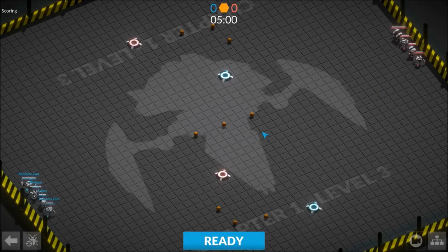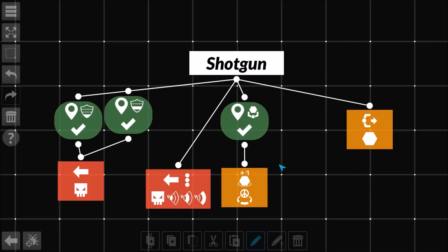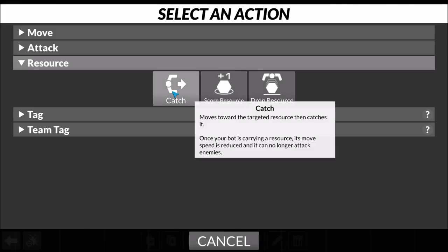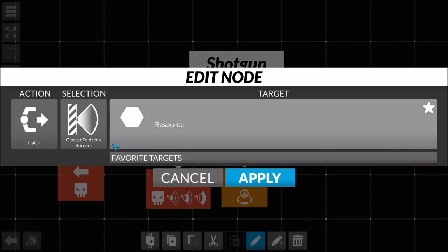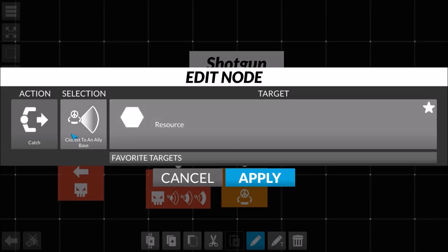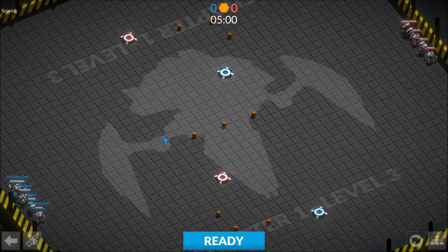Let's see what happens on the next one. They've got a sniper on their team now. I'm going to change my shotgun man around. If carrying a resource I want you to catch one that's nearby - catch the one closest to the arena borders. I'm hoping you kind of stay on the outside of the map and do some pickups. The sniper is going to be a rough one to deal with because of his nice range. We'll see how this works.